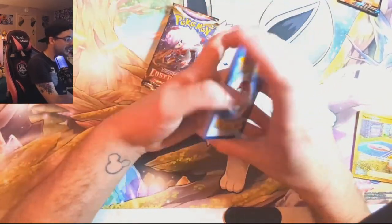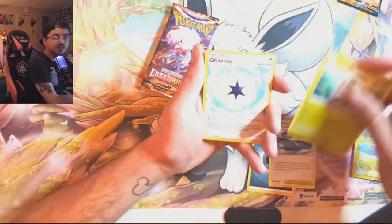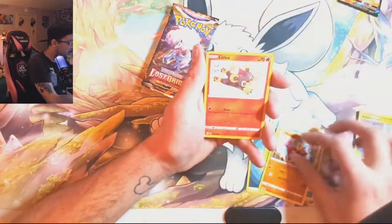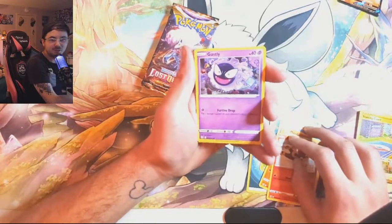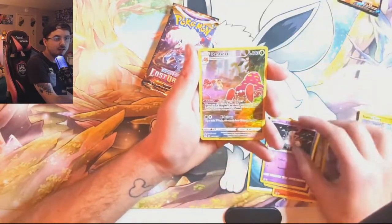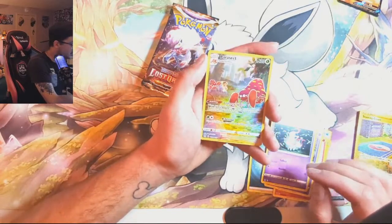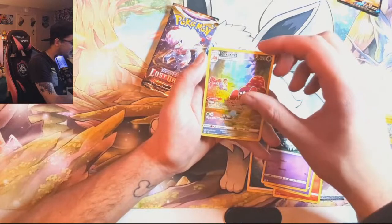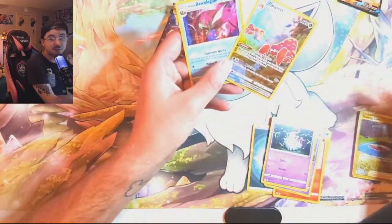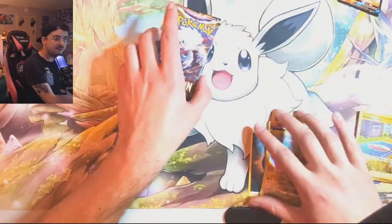Let's see if that can continue here with the first Lost Origin pack. We get Gift Energy, Shellos, Mianfoo, Litleo. Ooh, look at that cute little Gastly. We got Zorua. There we go — we got a Parasect Trainer Gallery card. And can we get a double hit? Parasect Manager Legion. I think I actually might need that for the binder, surprisingly. Not even half bad, I'll take it.